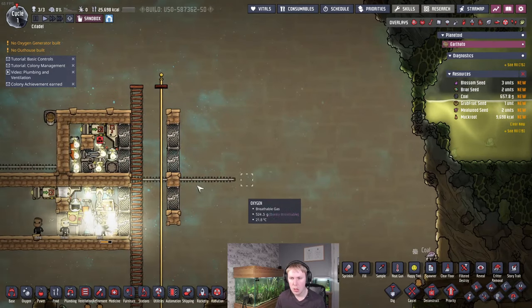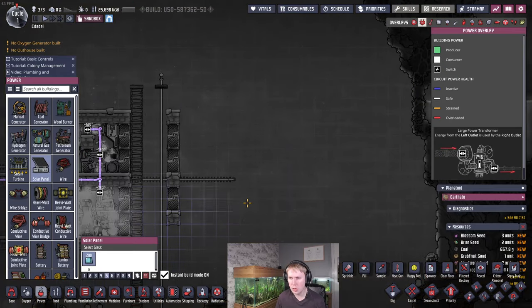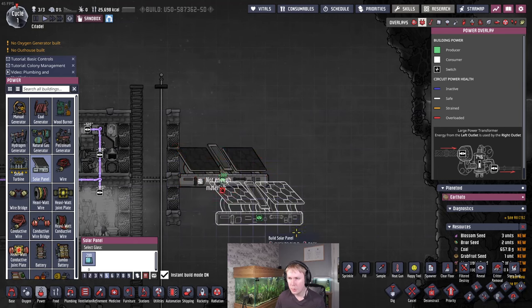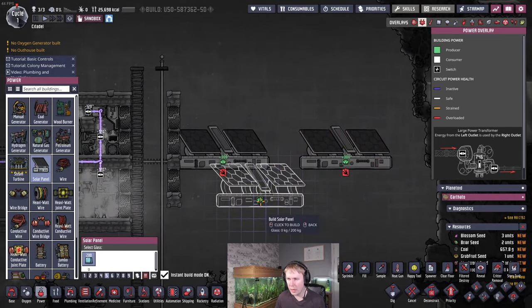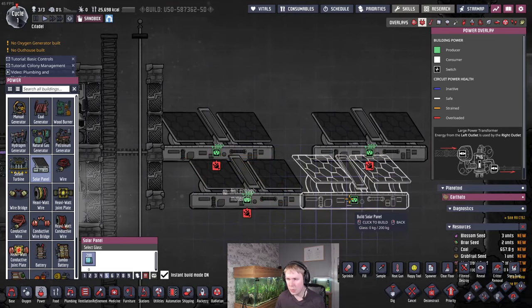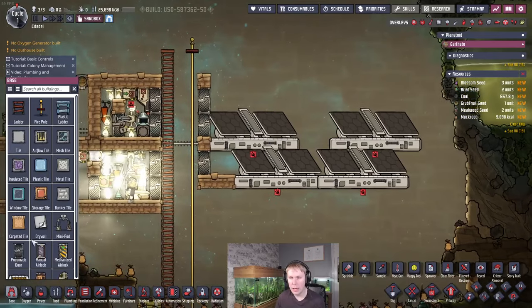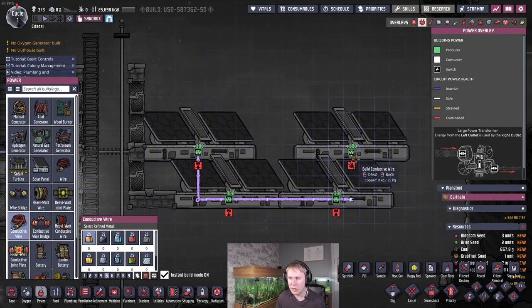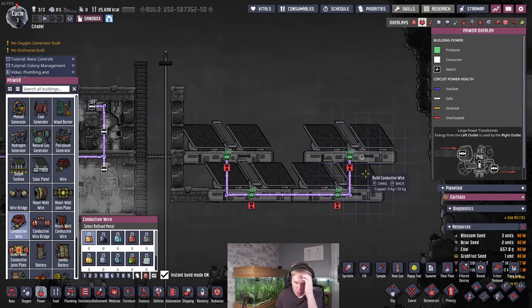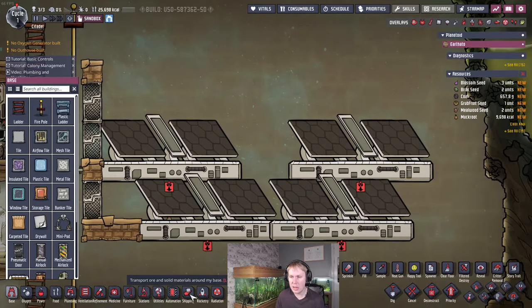Now we're going to build the shine bug reactor itself. Put some solar panels in here — these require a little bit of glass so you'll need a glass forge. Put one here, leave a size-three gap, then put two solar panels underneath as well. Put some tiles in so the duplicants can walk along to all of this. Connect everything up with a completely independent conductive wire — you'll need conductive wire for this because it's going to be producing and consuming over one kilowatt. Connect all the solar panels together.